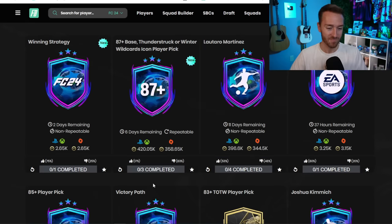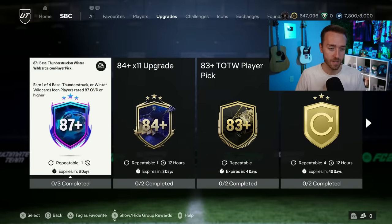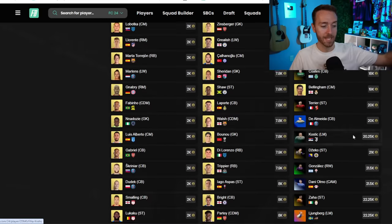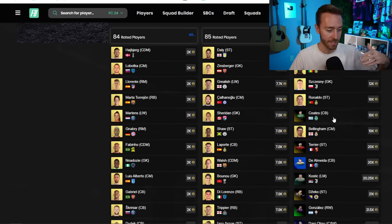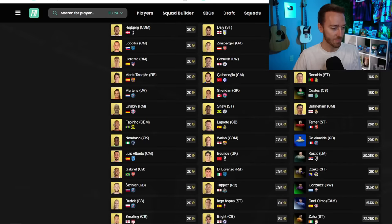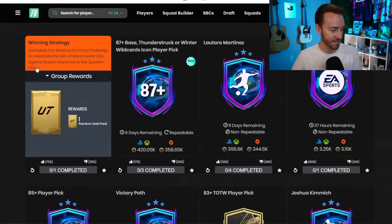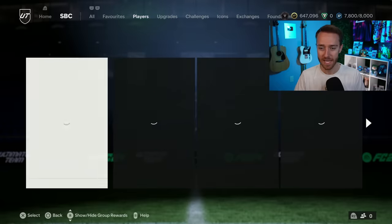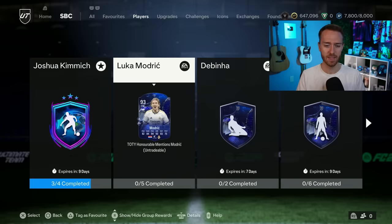Right now we're back into the normal part of the cycle — being careful with the cards and fodder we have, being careful with which SPCs we do, because sometimes they just aren't worth it. I did all the Icon Player Picks but one last week, but this one I'm staying away from. I don't want to shell out 420,000 coins when 87s are 24,000 coins a piece, 88s are up, 85s are up big, and 86s not capped are 21,000 coins.